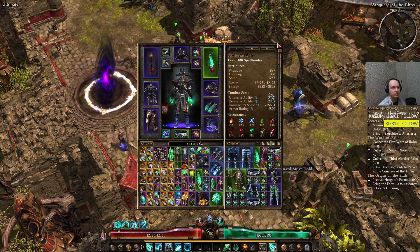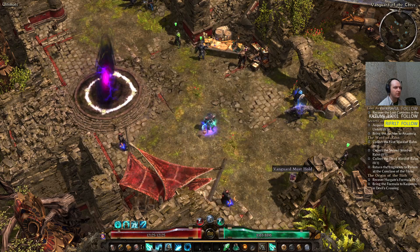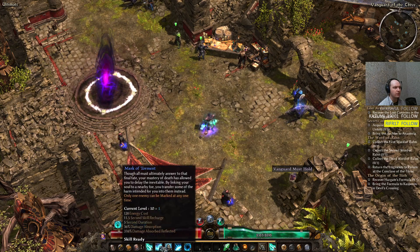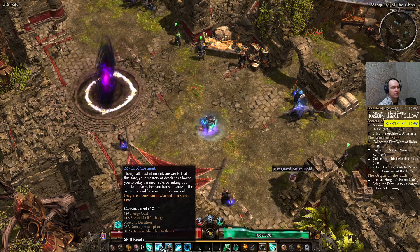For a ranged build you do need to dodge here and there. We're playing this on the 1.2 patch, so we have a dodge mechanic. Skill-wise, Aether Ray is the main damage. We have Mark of Torment for boss fights. The final boss of the Forgotten Gods DLC — the Korvaak — we could face-tank with no problem, didn't need to move my character around doing tactical maneuvering.